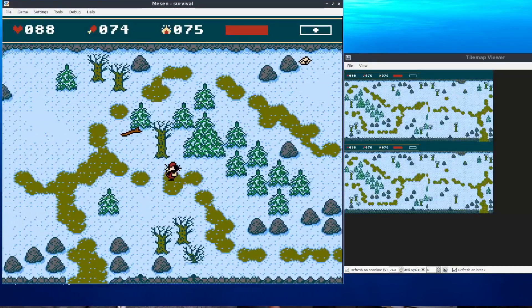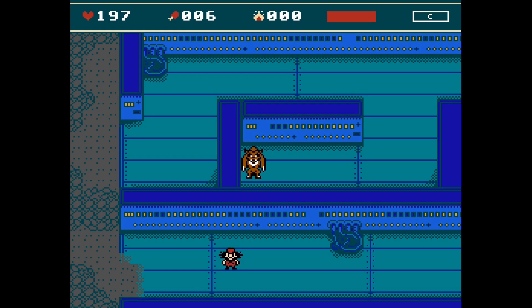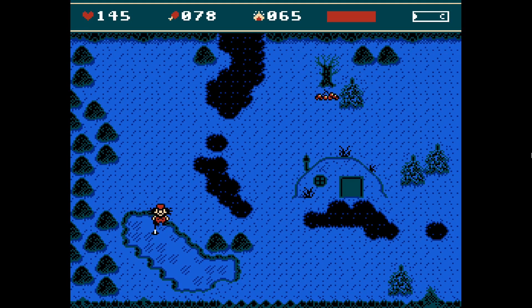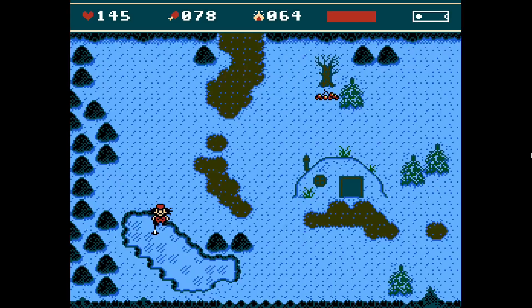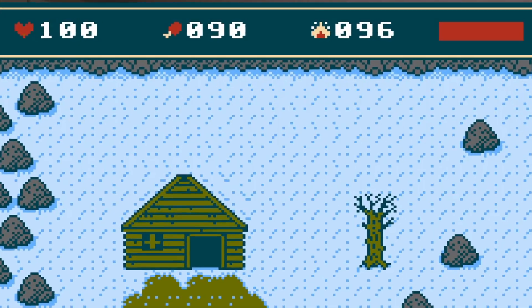I also discovered a few bugs related to the fishing rod. First of all, you could cast the fishing rod inside the alien base as if it's some kind of giant lake. Also, you could equip another item while the rod was already cast. It was too funny and I couldn't understand why I had missed that.